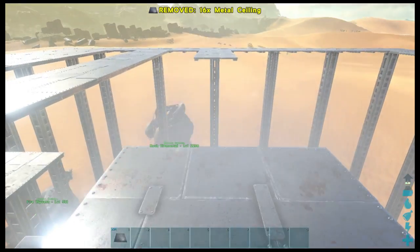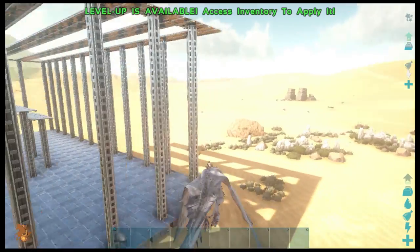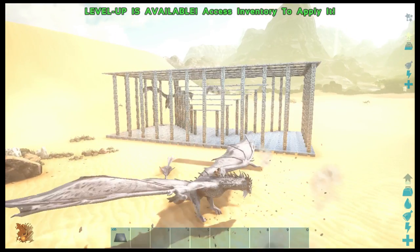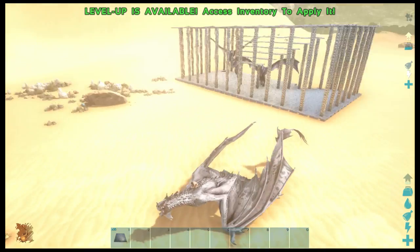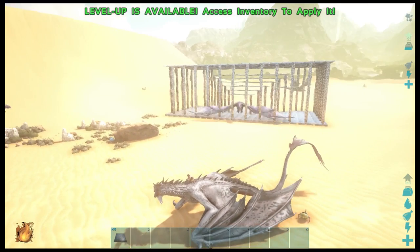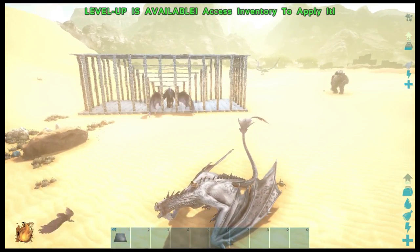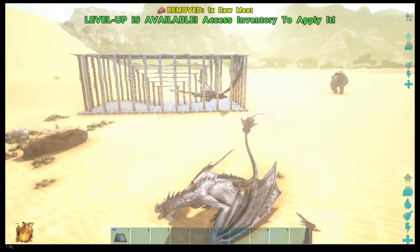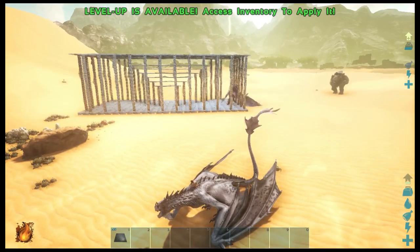To demonstrate how efficient the trap is, I'm going to use my wyvern to lure in some wild wyverns and show you how well it works — that it will actually get the wyvern in and it will get stuck, they won't be able to get back out. And if they don't get in, they will actually get stuck on the outer wall of the trap and will end up losing interest, losing aggro, and just flying towards the 50/50 area of the map.